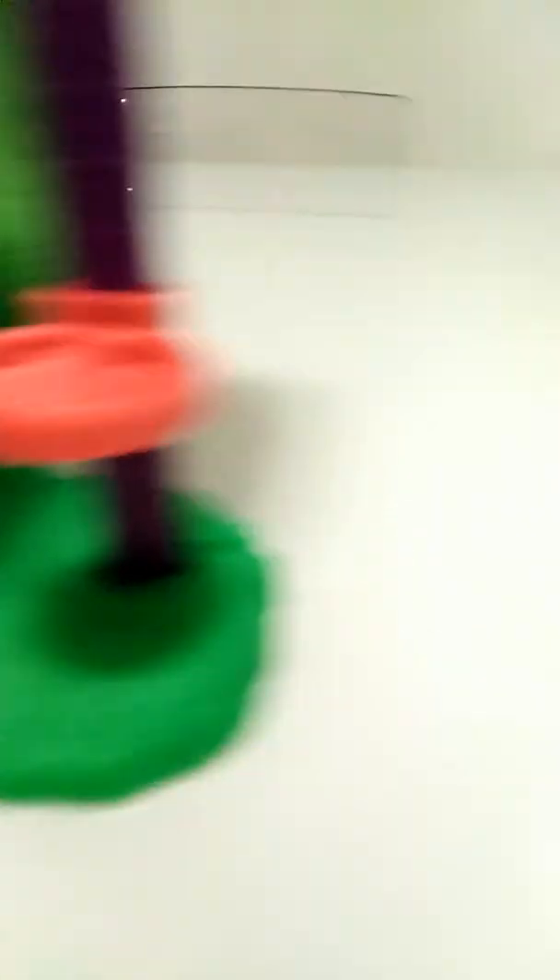Next up we have this imaginative new Teen Titans Go Robin. This comes with a tower. We have the Teen Titans — they have the room and we have the fighting set. I'm going to show you how it looks.